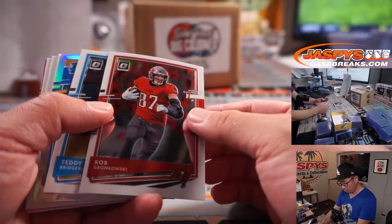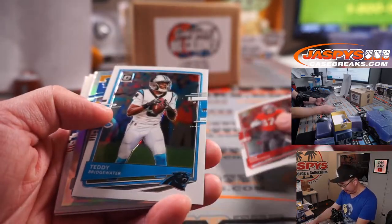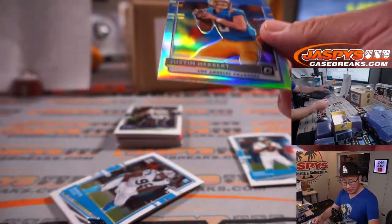All right, here we go. Ooh — rated rookie. Look at the colors, the team colors there. Rated rookie holo, Justin Herbert.